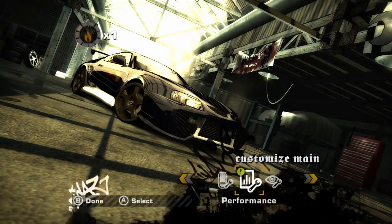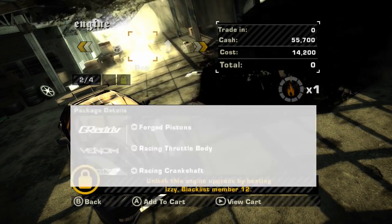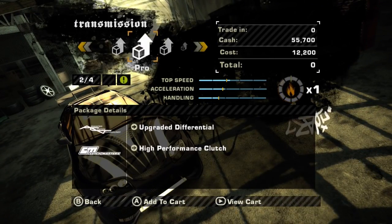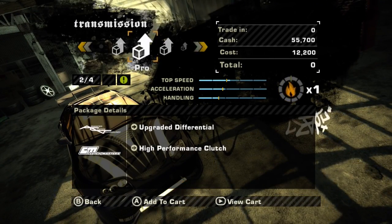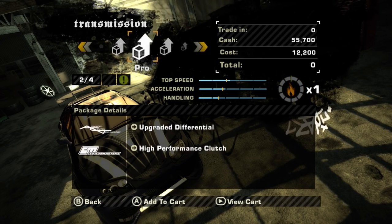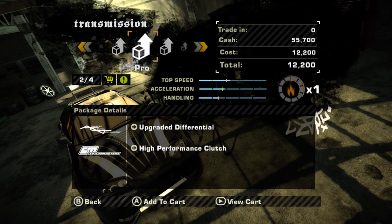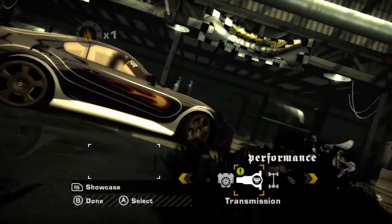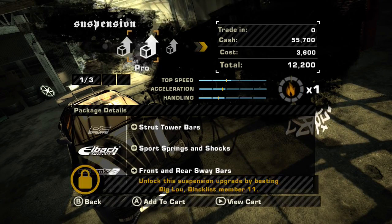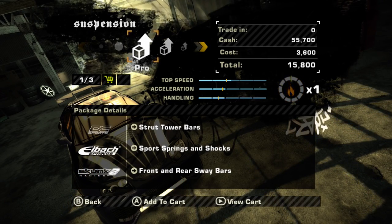What about performance parts? That's what I want. Let's see what we have available. Transmission — we've actually unlocked Pro, which is 12,000, quite expensive, but I think it's worth it. That's been added to the cart. Suspension — we don't have either so let's get the Pro on that too. That's been added to the cart.